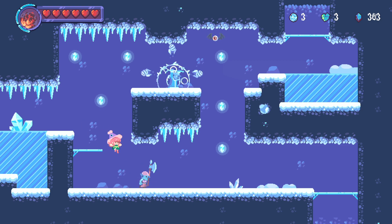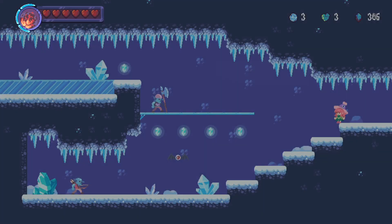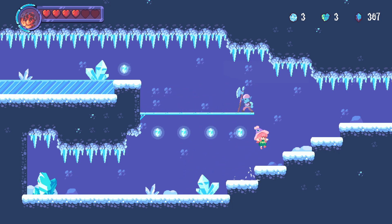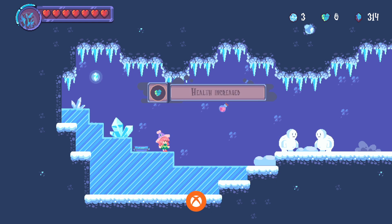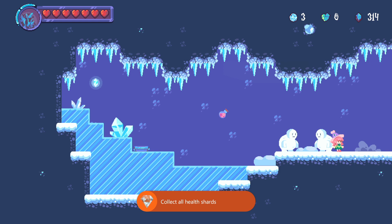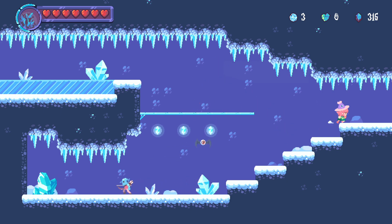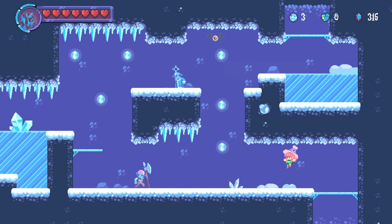I'm just gonna ignore you, sir — and you as well. And down we go. Ice chest — and it's a heart! So we do have a health upgrade and that's the final health upgrade. That's full health, everybody. There's some weird bug going on where you attack sometimes and your character just gets stuck in the spot that you're at.